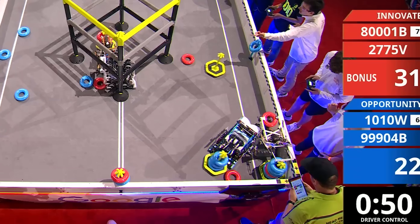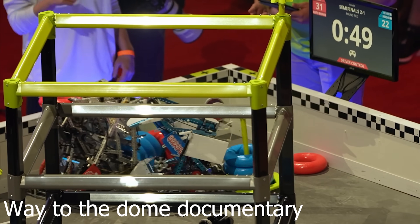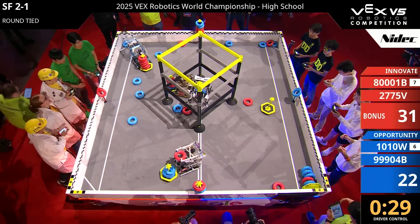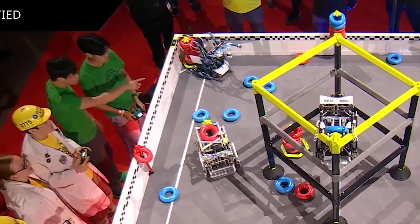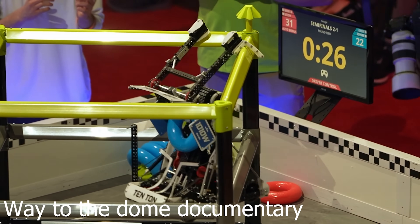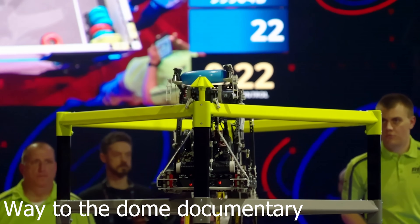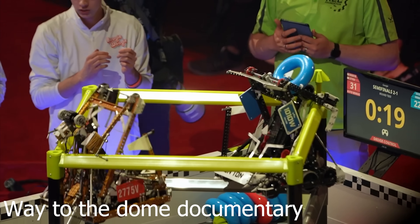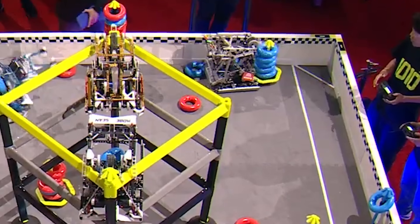Meanwhile in the right corner, Doubleplay somehow breaks through and manages to de-score a full Blue goal from the positive zone. Blue responds quickly, dashing over to return the favor. As the clock hits 30, Blue corners Red's goal into the negative zone, and things are looking rough for Red. Even worse, Tenton secures a clean tier 3 climb and might even get the top ring. With 20 seconds left, the tides shift again — Jackson Area locks in another tier 3 climb, and Doubleplay pulls off another clutch move, dumping a full Blue goal into the negative.